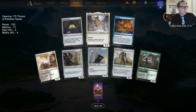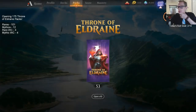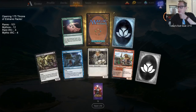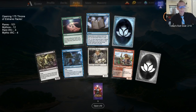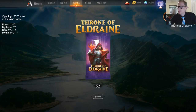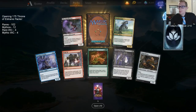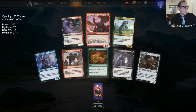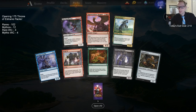We are doing a really bad job opening mythics. Come on, mythic! We have zero Oko, zero Questing Beast, zero Garruk. One out of eight is supposed to be a mythic — seven rares for each mythic.